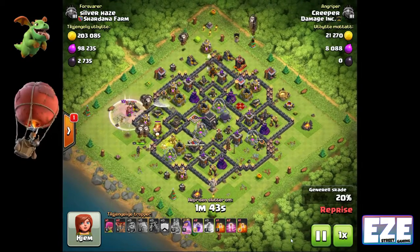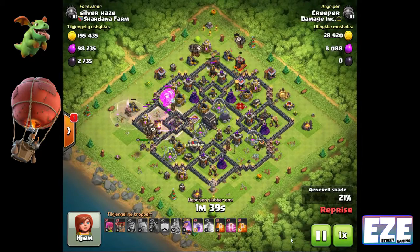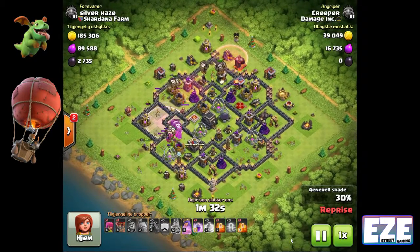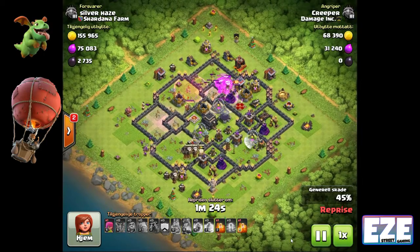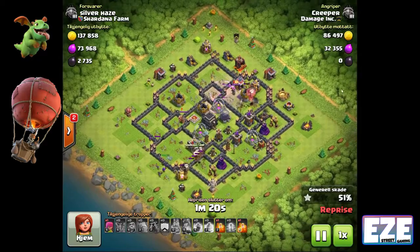He wanted to take out the archer queen, take out the clan castle troops, and take out an air defense. Once he gets an air defense down and starts the air portion of the raid, he brings in a couple of lava hounds to tank for the balloons, then uses an assortment of spells to keep the balloons pushing through the base as fast as he can. Great attack by Creeper.